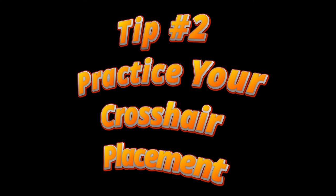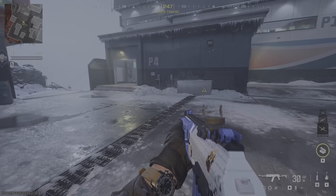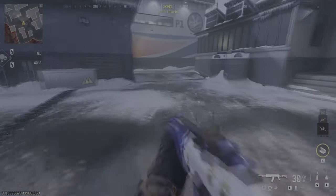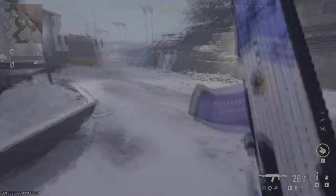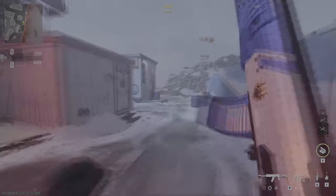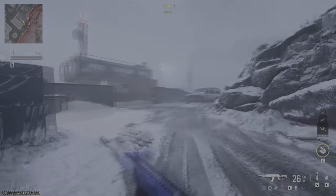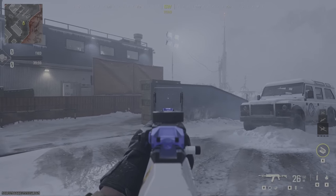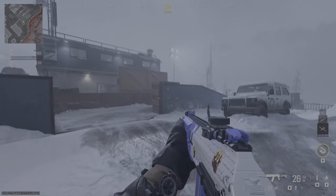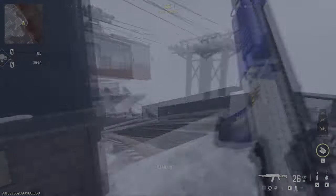Moving on to tip two: practicing your crosshair placement. When I first started, I would run with my crosshair pointed down at the ground — that's just what felt comfortable to me. Now I've trained myself to run with it at about mid-screen, upper torso to head level on enemy players. It'll feel funny for a while, but you'll get used to it.